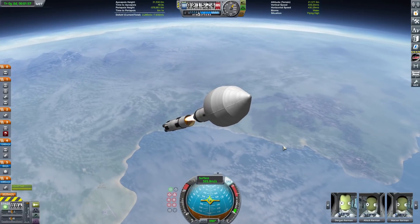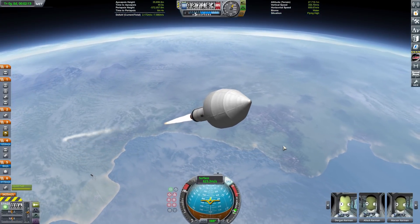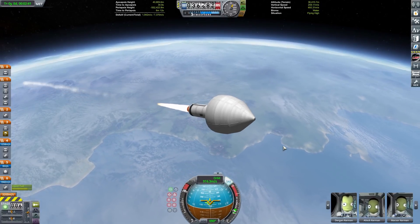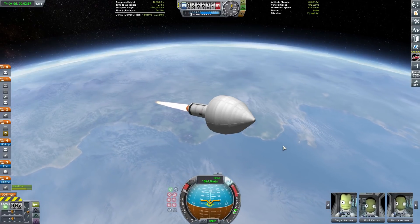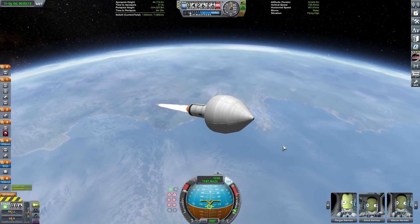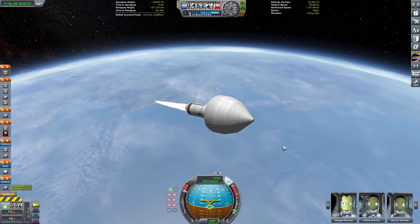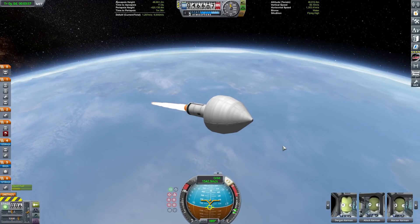Getting ready to decouple that bottom stage in just a few seconds, and then we can stage it away and ignite the upper stage - it's just one Rhino engine - and get ourselves accelerated into orbit. This does take a little bit of time to burn this stage because we don't have the best thrust-to-weight ratio, but we have enough to get into orbit. We're crossing about 1,000 meters per second now, just about halfway to orbital velocity. Low Kerbin orbit is around 2,300 meters per second.